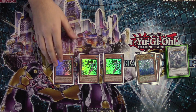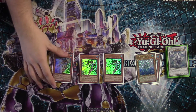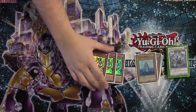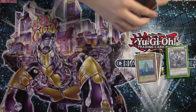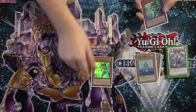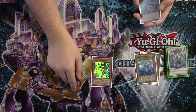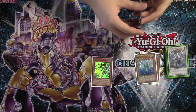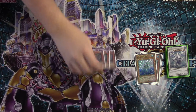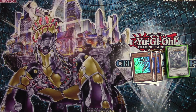Neptibus dumps an Atlantean from our deck and adds one to our hand. So we get to dump a Dragoons and add another Atlantean to our hand. It also has an additional effect when used as the cost of a Water Monster, which will special summon back an Atlantean from our graveyard. So it's not unheard of to dump Dragoons, add Dragoons, sacrifice Neptibus, special summon Dragoons back, and over the course of one turn get off something like three Dragoon searches — maybe more.